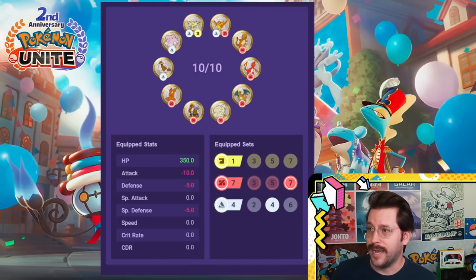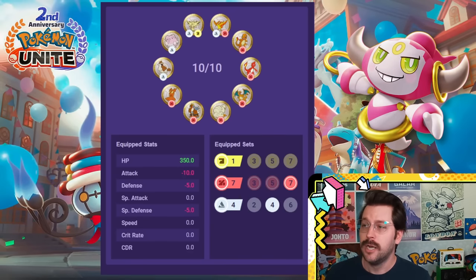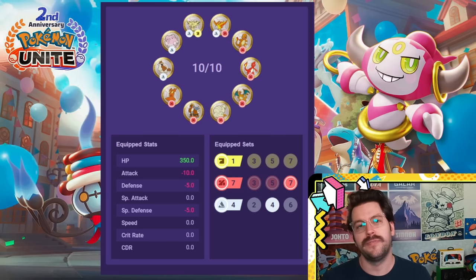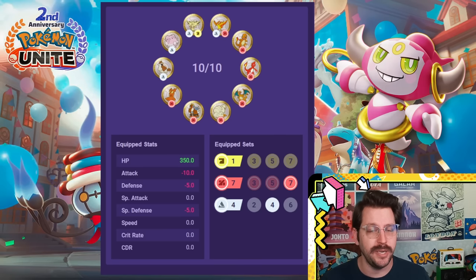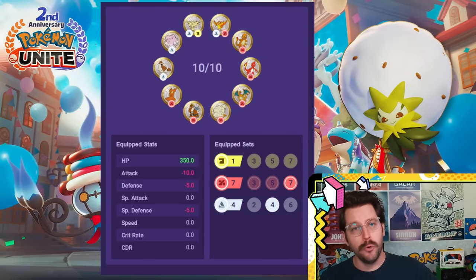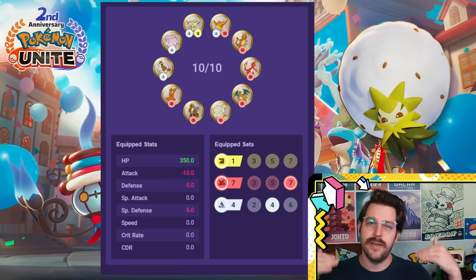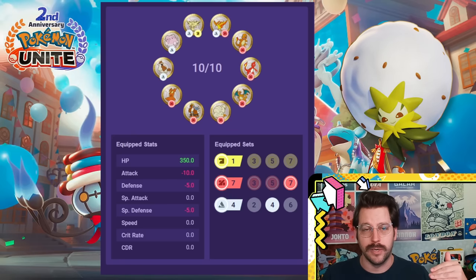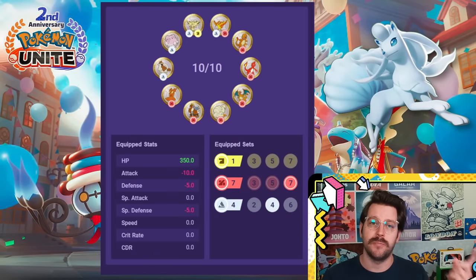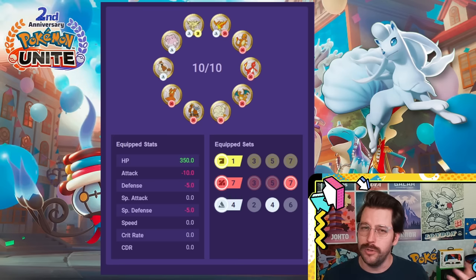A Pokemon we have not talked about yet is Hoopa. This is a variant for Hoopa using seven red, four white. You still get a ton of extra HP and only minor defense changes, but this is focused on your attack speed early with this Pokemon. Eldegoss also does very well with this — both Hoopa and Eldegoss perform extremely well early in lane with a ton of extra attack speed. If you're playing Aurora Veil Ninetales, you could also run something like this for extra attack speed.